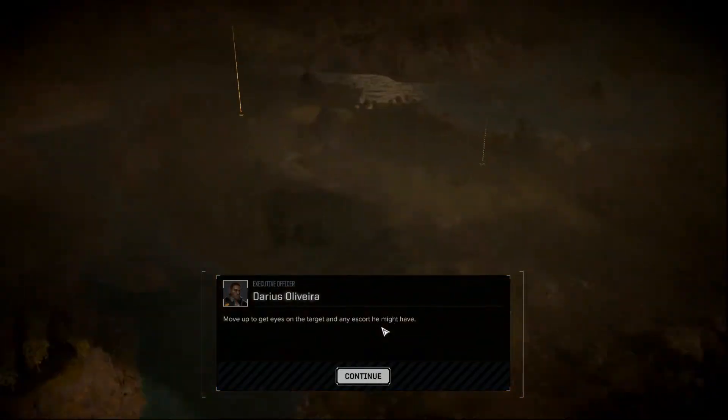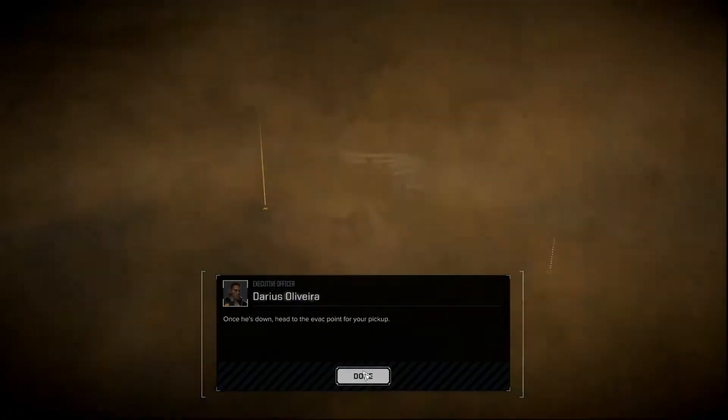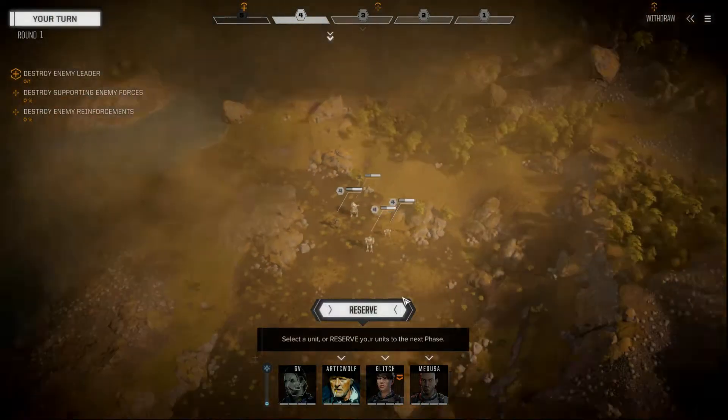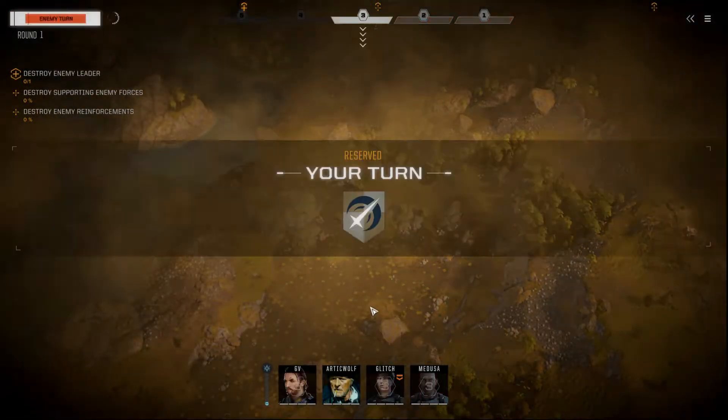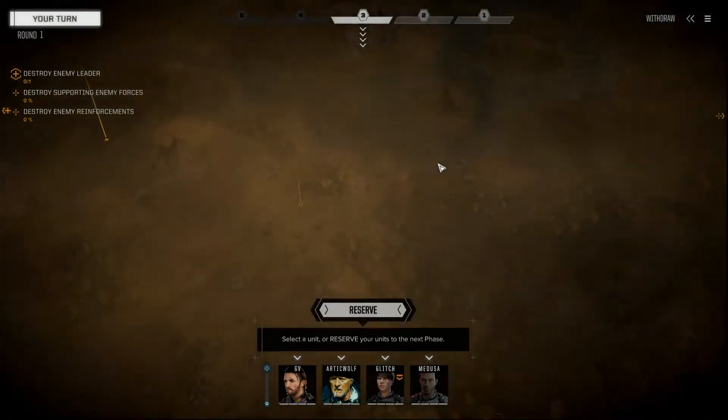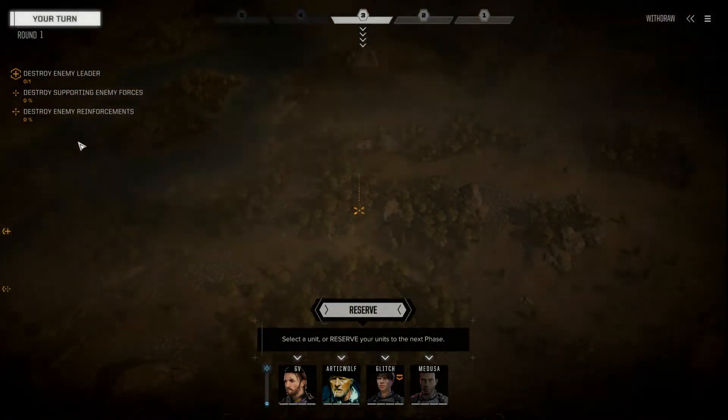I'm looking for gear. He's likely to have two lances of escorts, so I'm going to have to get myself out of here somewhere to engage these guys. There's one here, there's something there, something over there. So who are the reinforcements? Way over there.